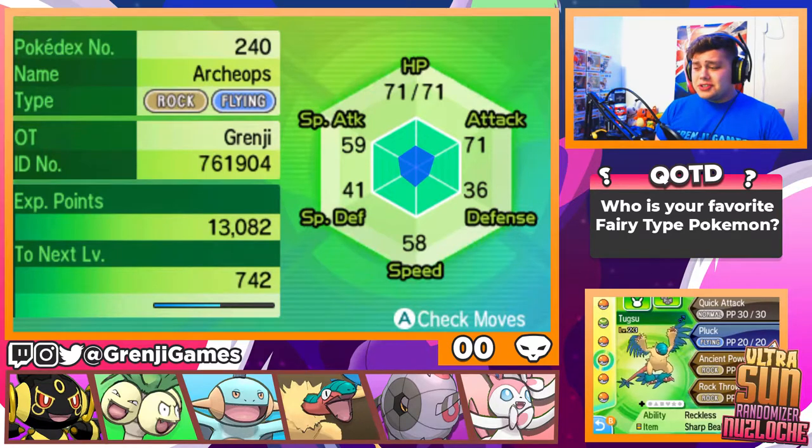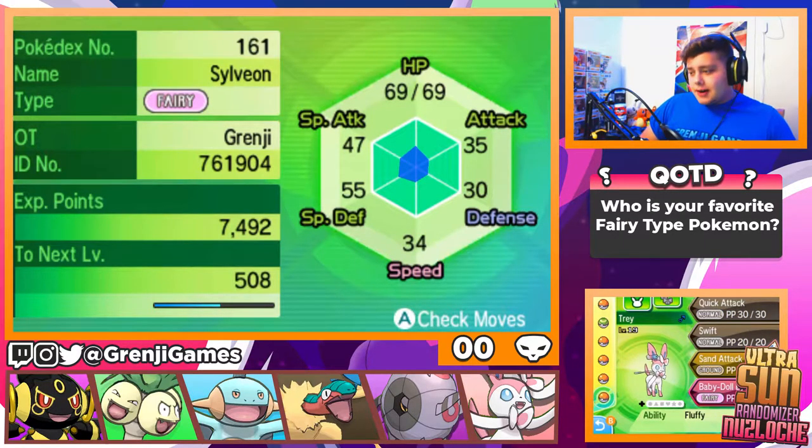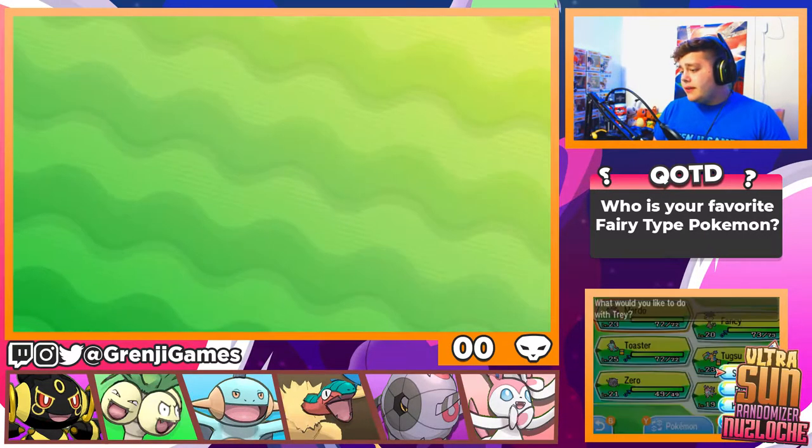We have Tuxu the Archaeops with the Reckless ability, Sharp Beak, with the moves Quick Attack, Pluck, Ancient Power, and Rock Throw. Then we have Zero the Whirlipede with Rollout, Poison Tail, Protect, and Pursuit with the Disguise ability. I actually took off Cosmog for our Sylveon. Let me make sure the graphics are correct — we are on times four native, we are good. I put Trey on here because Trey is one level away from learning a fairy type move.